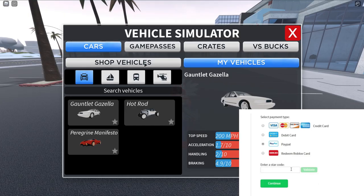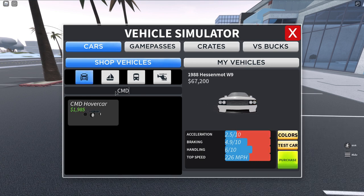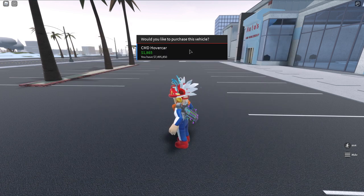Inside of the game Vehicle Simulator, you click on Vehicles and see where it says Shop Vehicles. Click on Shop Vehicles, and you can search for a certain vehicle that looks just like the DeLorean that Ernest Cline had in the interview there with Dave Bazzucchi. Search for CMD Hover Car. The price has gone down — it's only $19.85.